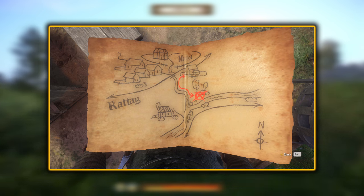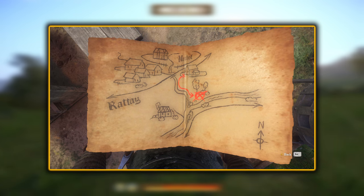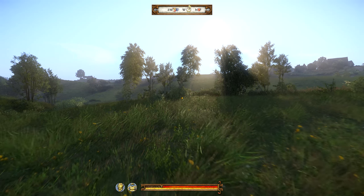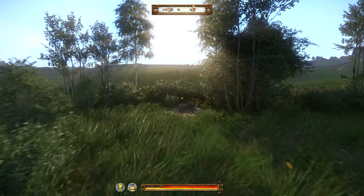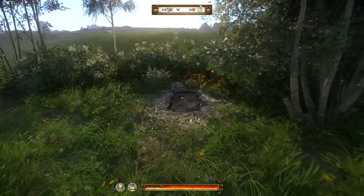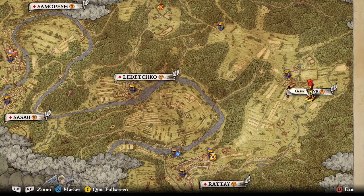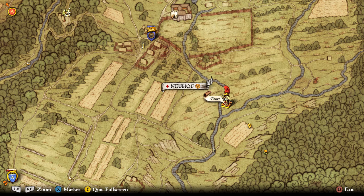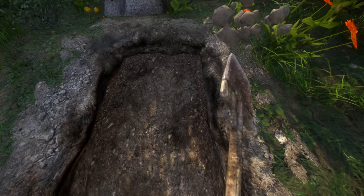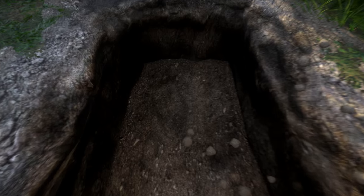Treasure map 14 is quite easy to find — it is to the south of Neuhof, where two rivers or creeks meet next to some bushes and trees. If we head into the luscious fields to the south of Neuhof and follow the rivers down to where they meet, we'll find a bunch of trees and bushes. More specifically, nestled away is a grave surrounded by some beautiful flowers. On the map it is to the southeast of Neuhof and is marked as a grave — right where the two rivers or creeks meet. Once here, of course dig the grave up, which is why we needed the shovel.